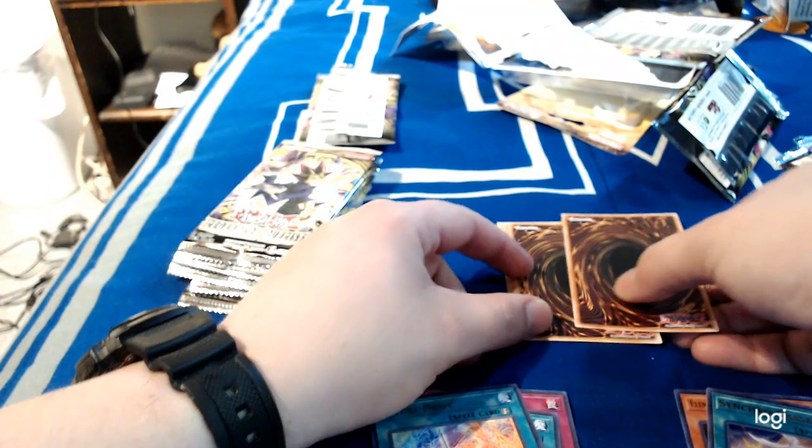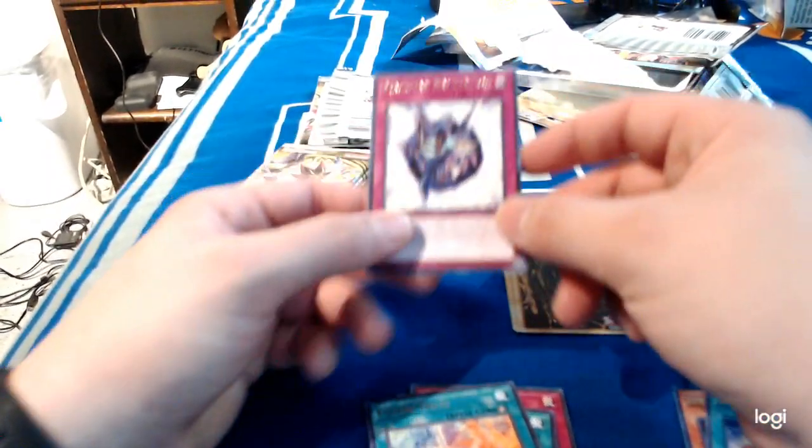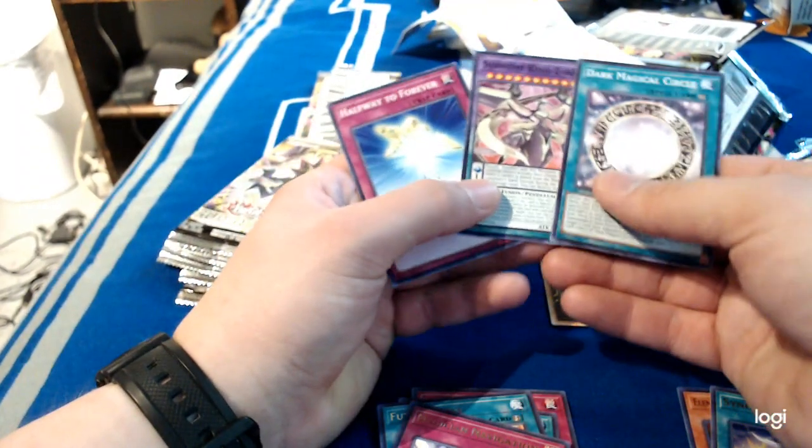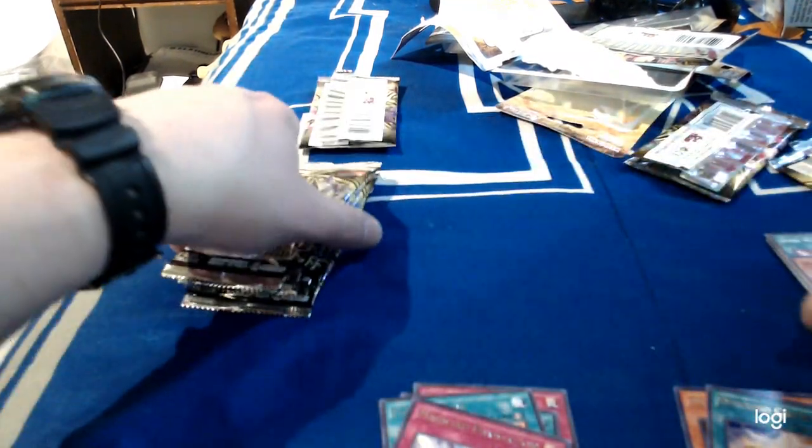He's making our Red Dragon Archfiend deck, and since he's already got a Blue Eyes deck — Magician Navigation — he's making me a Stardust deck. Halfway to Forever, Supreme King's Ark, Dark Magical Circle, and Dota Dota Buster. He was always the Blue to my Red, I guess.